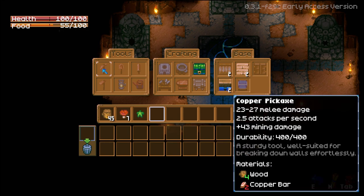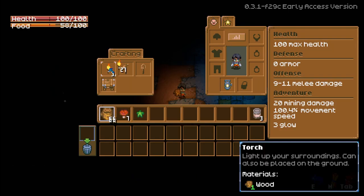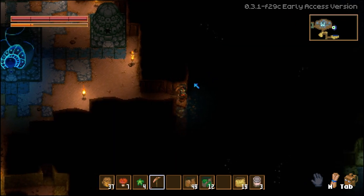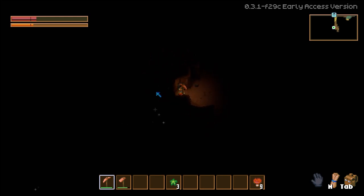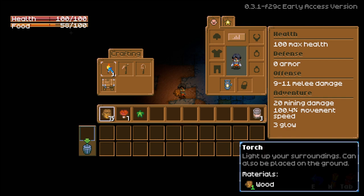For early game priorities, focus on wood, torches, food, finding water, and then finding ore. That ore initially will be copper, and then you'll continue to move forward. Stay fairly close to where your base is — you don't need to go too far; you'll find plenty of copper ore nearby.